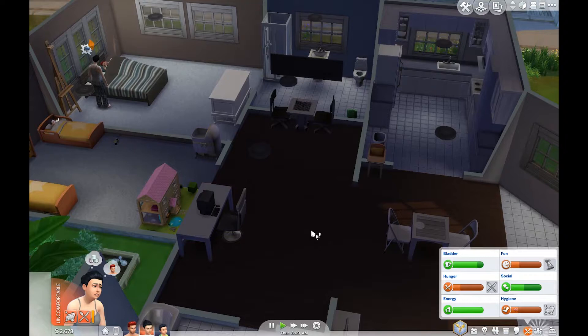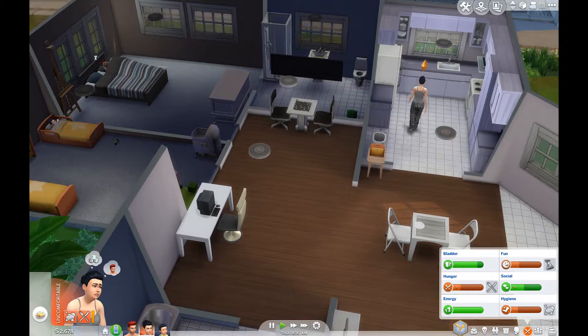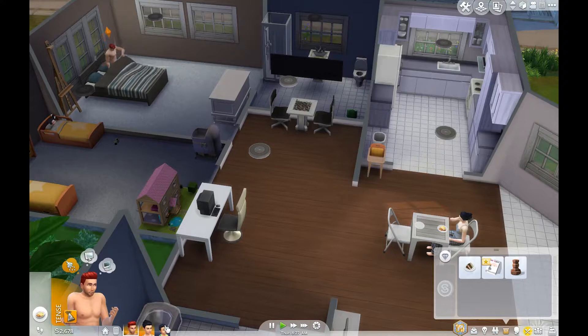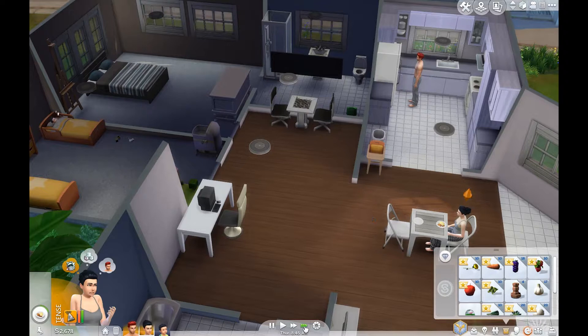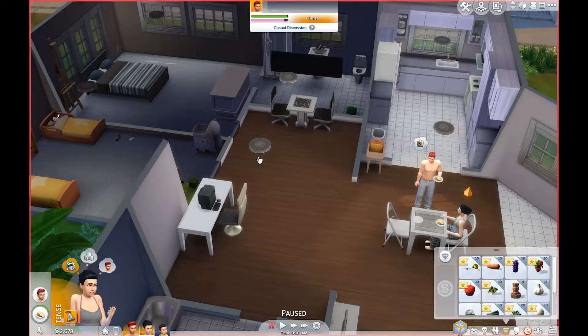Alright guys, it's now morning and Anya is first to wake up with some hunger problems and a shower problem, so I'm going to have her eat that and then come take a shower. I'm expecting Emery to wake up with the same problems, so since he's good on energy I will just have him have some breakfast as well from the fridge. Baby is still asleep but he is also hungry, so I will have him eat something in just a moment.